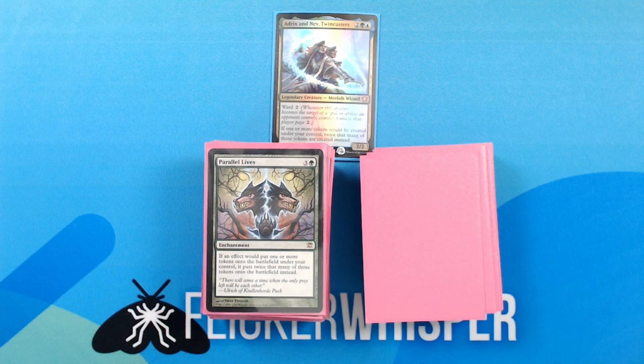Parallel Lives — 3 green for an enchantment. If an effect would put one or more tokens onto the battlefield under your control, it puts twice that many of those tokens onto the battlefield instead. Again, basically this deck's entire strategy, and this one does only affect you. And perhaps conspicuously, there was no Doubling Season in there — I just didn't have another one that wasn't already in use. So as soon as I pick one up, I'm definitely putting it straight in here, probably just one-for-one replacing the Panharmonicon.